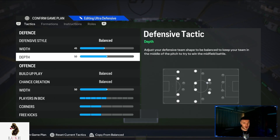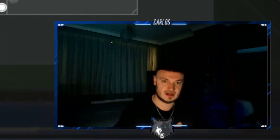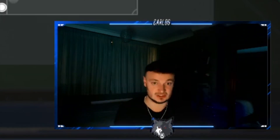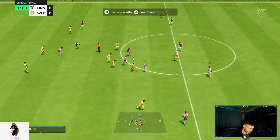For the defensive depth, you have two options. Option one is the option I love and use - the 71 depth. What 71 depth does is when our team loses the ball, it will automatically press and automatically offside-trap, but it won't drain your stamina like press after possession loss would. So it's very, very OP and very effective - 71 depth coming in clutch, winning the ball high up the pitch.